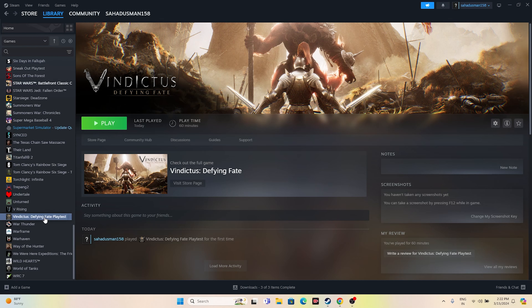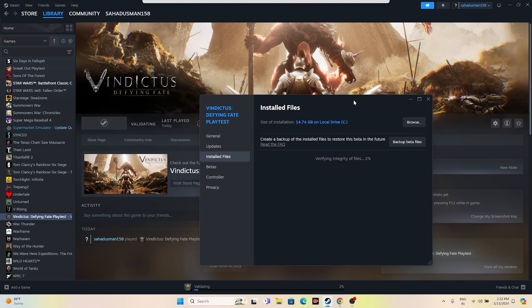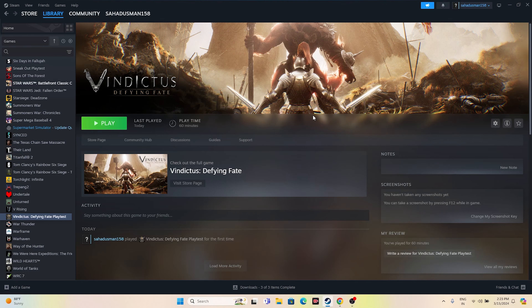If you're still having trouble, try verifying the integrity of the game files. Right-click the game, go to Properties > Installed Files > Verify Integrity of Game Files. Wait for it to reach 100% — most probably the issue will be completely fixed once all files are validated. Once you get the message that all files are successfully validated, close everything and try launching the game; it should work fine.